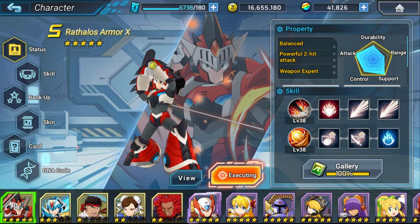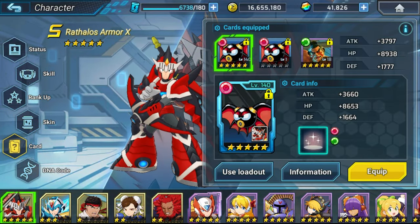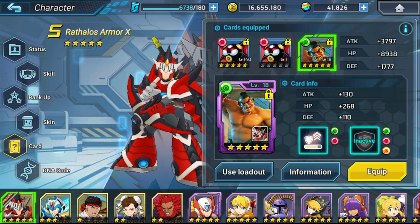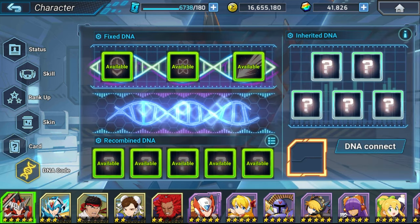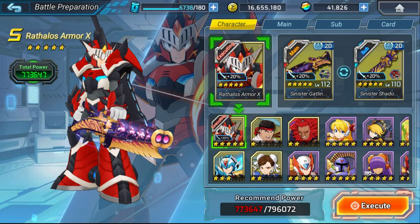Real quick before we get into the event, I'm using Wrathless Armor X with 2 Batten cards and 1 E Honda. The 2 Batten are there for the healing capabilities because that will be useful. The E Honda is just there because it's a green that triggers off of red. I have no DNA yet on my Wrathless Armor X. The 2 weapons I'm using are the 2 Monster Hunter weapons, the Sinister Shadow Blade and the Sinister Gatling Gun.